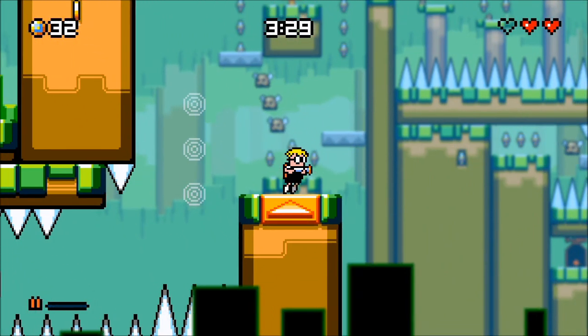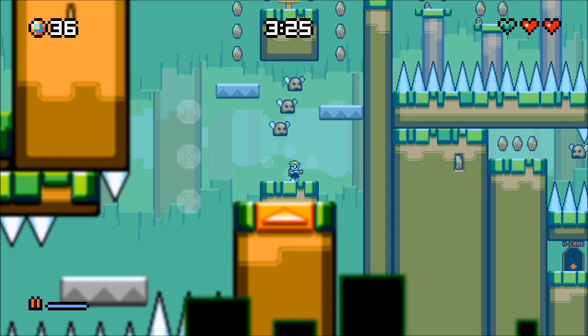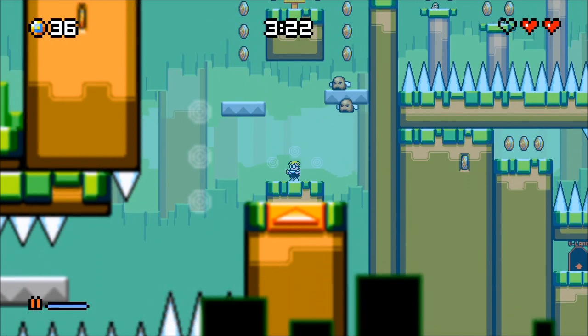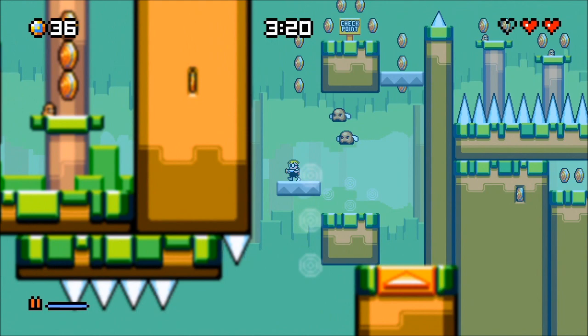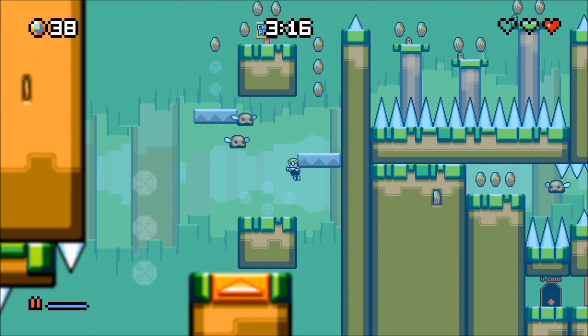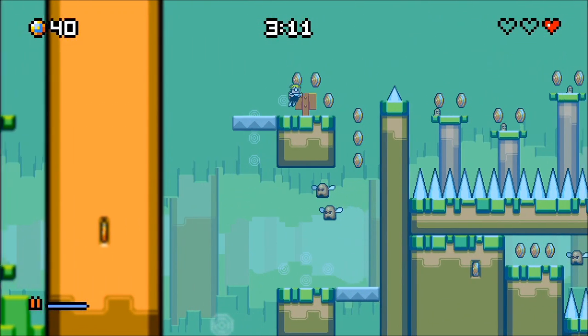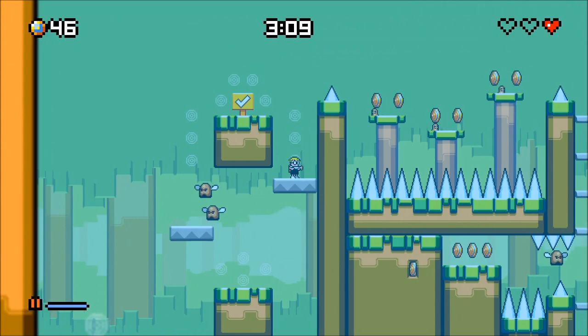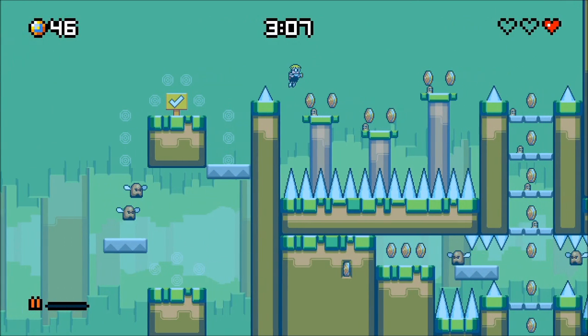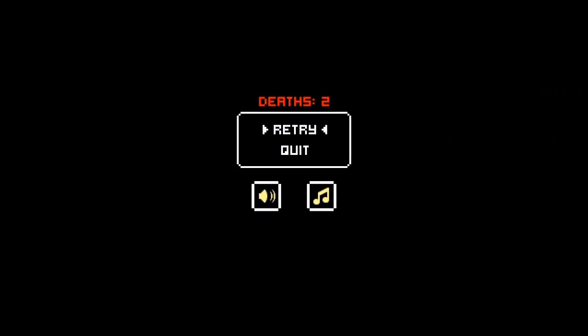I've never really sat down and played 100% fully through every Mega Man game — there are still some I never played, though I did play most of the original ones. Why did I fall through there? Did I even push down on the D-pad? I guess I did, because otherwise it wouldn't have happened. I thought I'd be able to make that last jump before he got me, but I didn't. Alright, let's try it again.